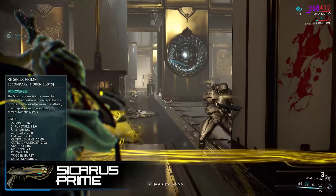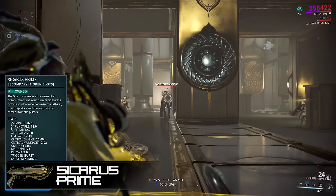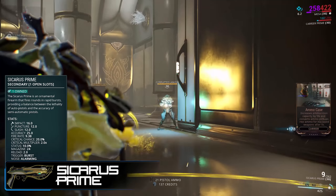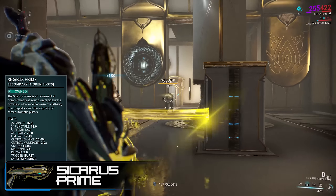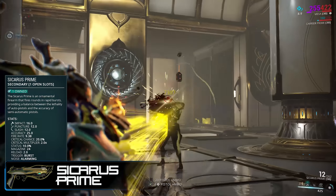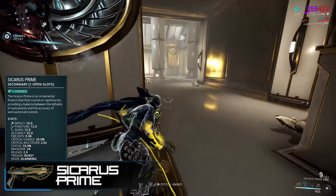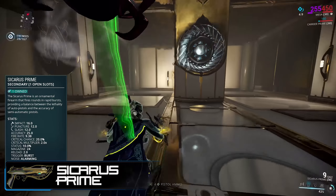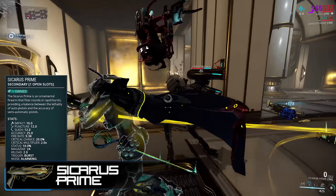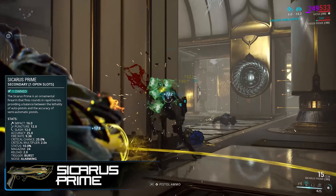Base damage has gone up from 30 to 40 — the majority comes in the form of impact with 16, and 12 as both puncture and slash, making it a very well-rounded weapon base damage wise. Supplemental stats got raised as well, increasing crit from 10 to 20%, and the multiplier went up from 150 to 200%, putting it very firmly in the realm of being a crit weapon.